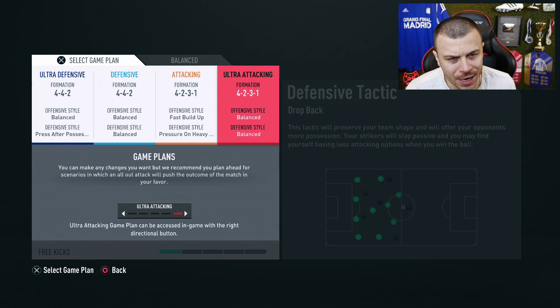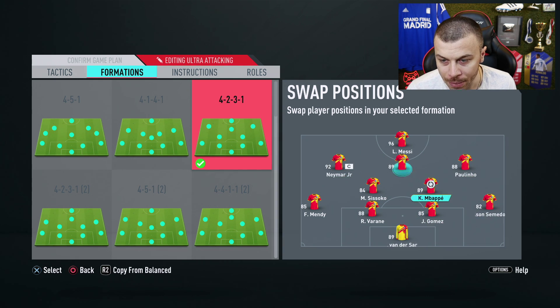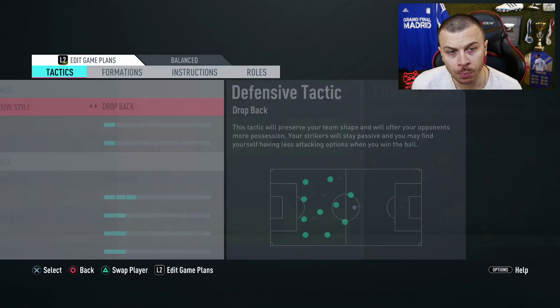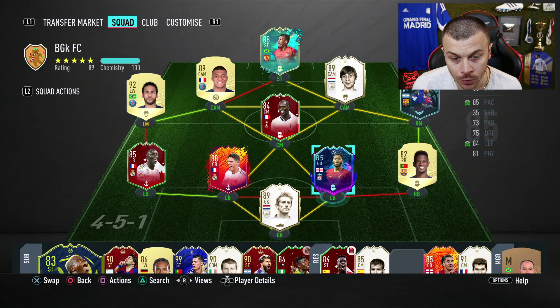Regarding my formation, I'm gonna use the 4-2-3-1 narrow. Messi is our striker, Cruyff is gonna be our new central attacking midfielder right behind Messi. We've got Neymar left CAM and Mbappe right CAM. Sissoko plus Polino in midfield, Mendy, Varane, Gomez, Semedo at the back, and van der Sar in goal. Currently we've got 2 players on 8 chemistry — Polino and Gomez.